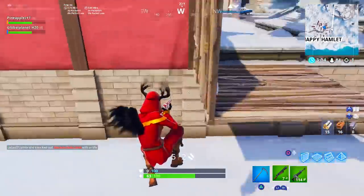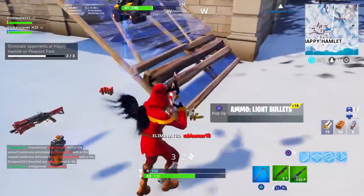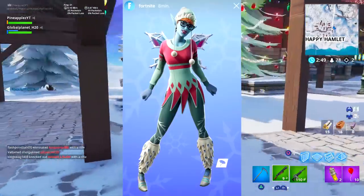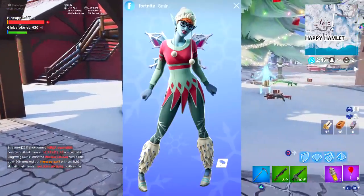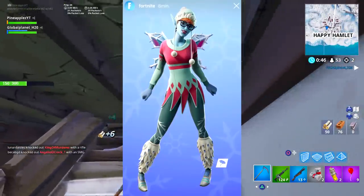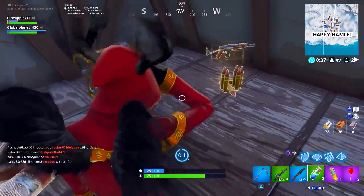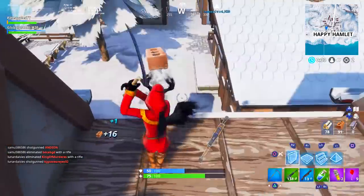The first thing I want to talk about is a new skin Fortnite teased on their Instagram. I wouldn't exactly call it a leak because the Fortnite developers themselves chose to put this on their story, but here it is. The skin is pretty interesting — I'm not exactly sure what it is, but it looks very festive and definitely fits the winter holiday spirit. I would assume this is probably going to be an item shop skin.